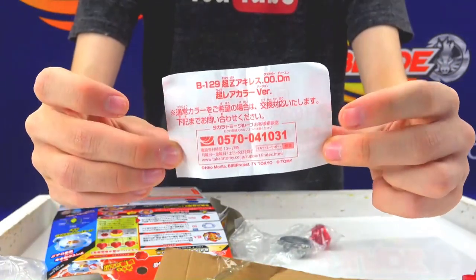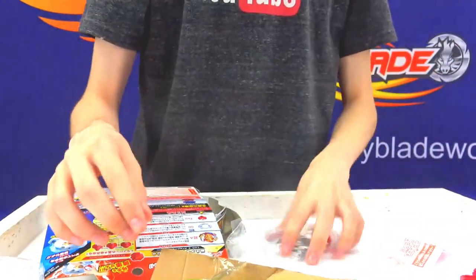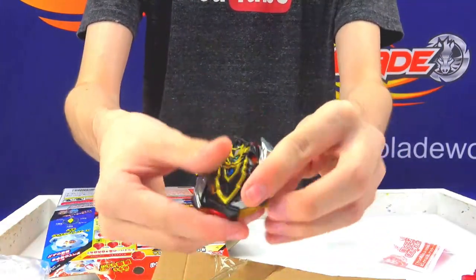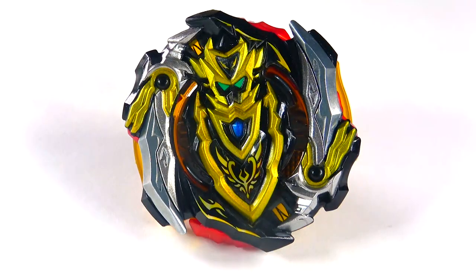Here's this little paper congratulating you that you got the black — or the dark — version of Chozetsu Achilles. Really cool. Some of the other parts — there's not really any major differences other than the layer. Here we have the Black Chozetsu Achilles and man, does it look sick. I'll probably just call it Dark Chozetsu Achilles, even if it is just called the black version. It looks really, really sick.